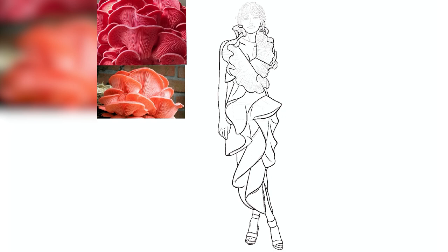They are edible and commonly used in cooking. They're described as having a meaty, chewy texture and a seafood-like smell once cooked. They're sour when raw, but when you cook them they have a woody flavor. Unfortunately, they do lose their intensely bright pink color once cooked, so that's a bit of a bummer.